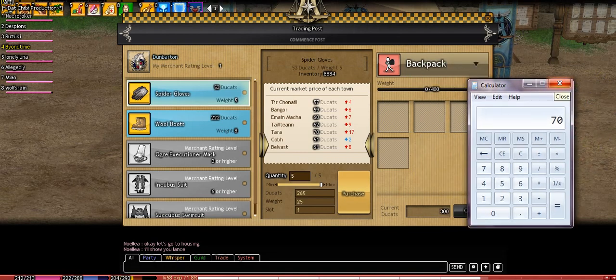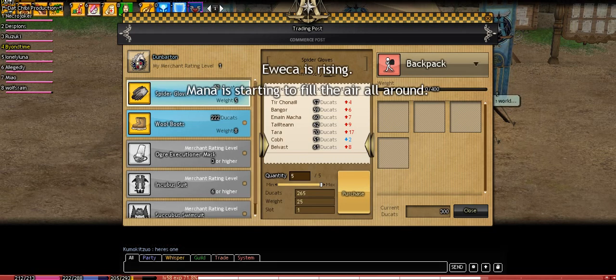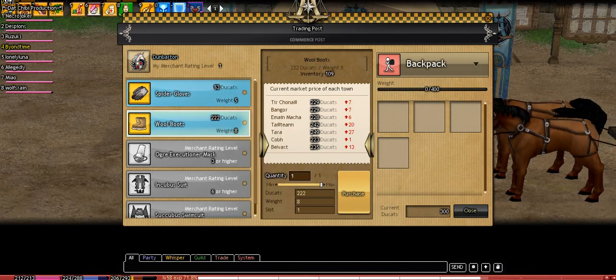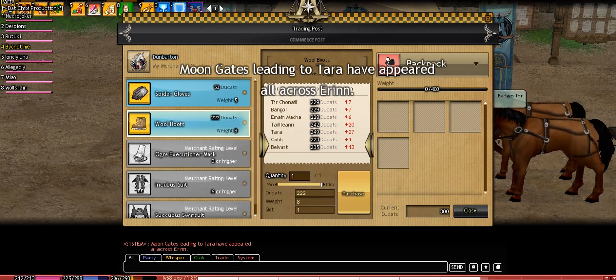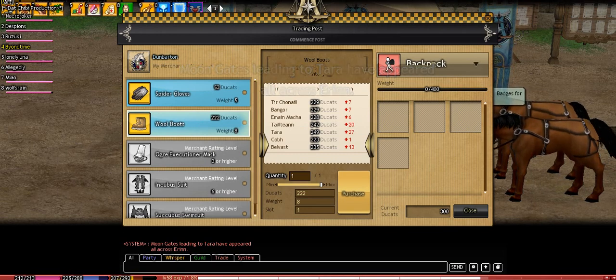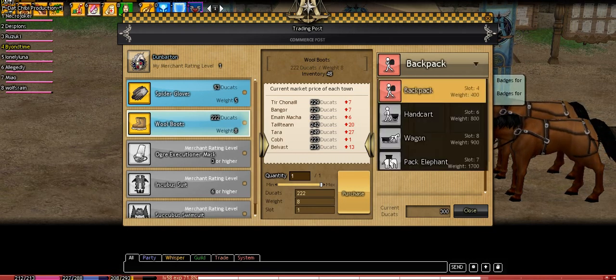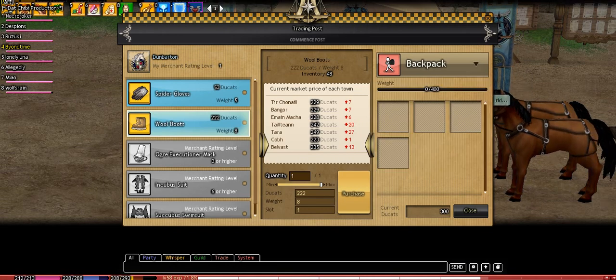So you'd only make 17 ducats profit there. It's not bad — it's a lot higher than any of the other towns. From my understanding, the further away the town is the more profit you'll get. Since Tara is so far away you'll get a better profit. If we were to buy a pair of these boots and go sell them at Tara we'd get 27 gold profit. You kind of have to pick and choose how you want to do this. With just a backpack we can only carry four slots — four items.